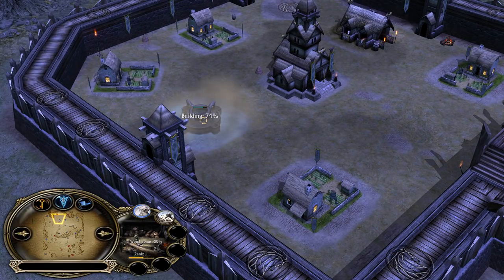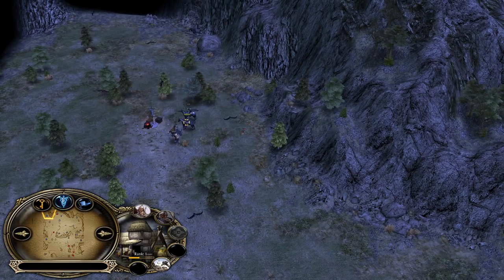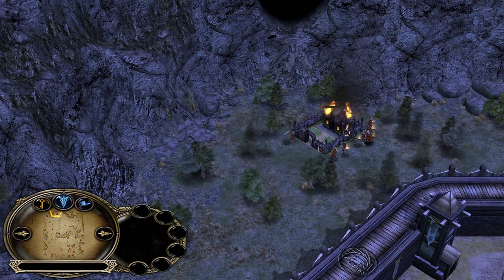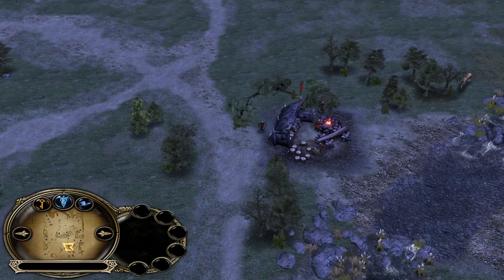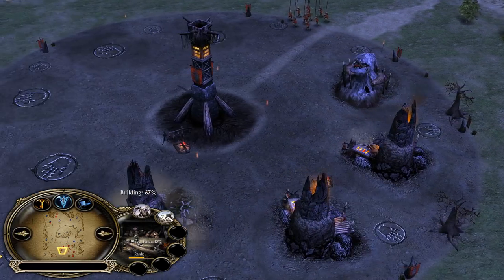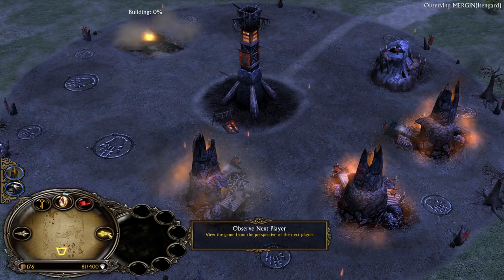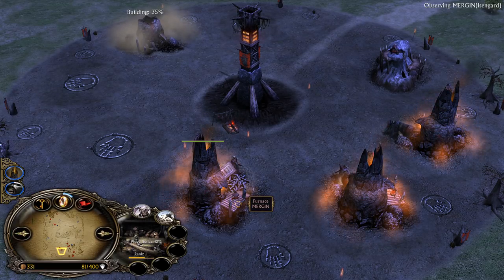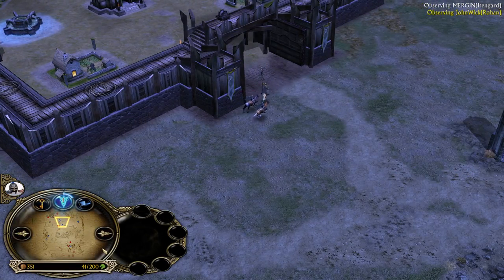That's the base from the Rohan player. He's building now the well and going to get some more Rohirrim on the field, using them to kill the mills the Isengard player purchased at the top side of the map. This farm is going down next. Very well done here from Mergen — he's trying to keep the fight at the top side. Isengard now needs some time; he's going to use Industry. That's something you can always do — use Industry on a furnace which is just building up, and once it's built, you can still have Industry available on that furnace. Pretty nice and effective.